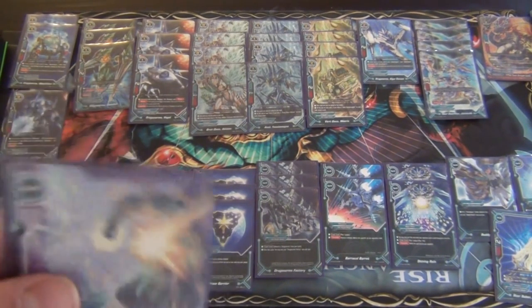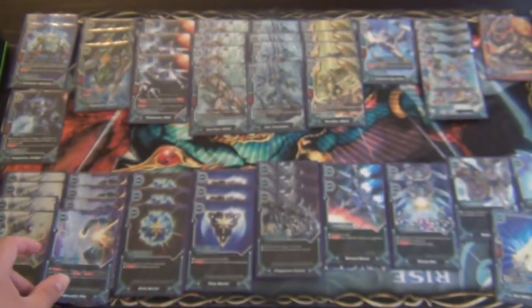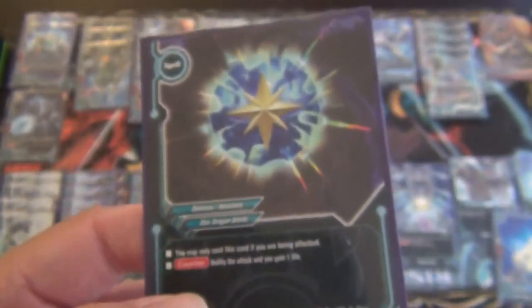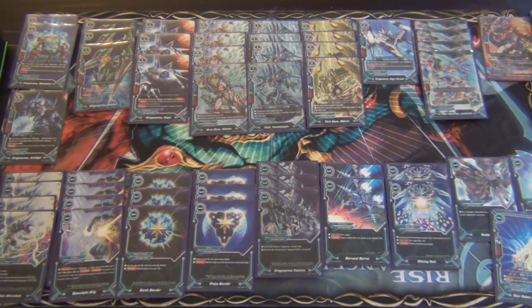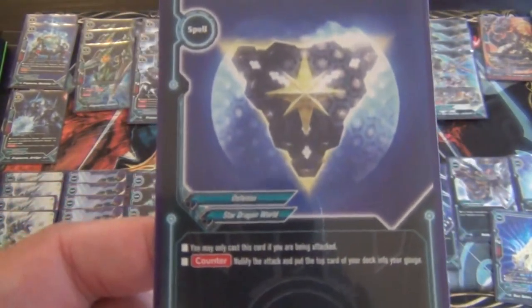We play four copies of Drago Energy Clone — a Specialize ring. It's plus 3 power and plus 3 defense to a Neo Dragon on the field as a counter attack. Pretty useful, especially with Star Dragon World playing a lot of stuff in the center. For shields, we play three Earth Barriers — you may only cast this card if you are being attacked, but you can counter to nullify the attack and gain a life. We also play the Blue Shield equivalent at three: nullify the attack and get one gauge.